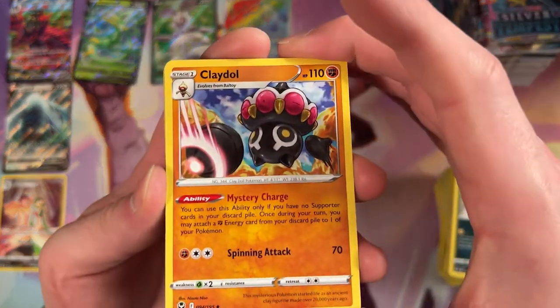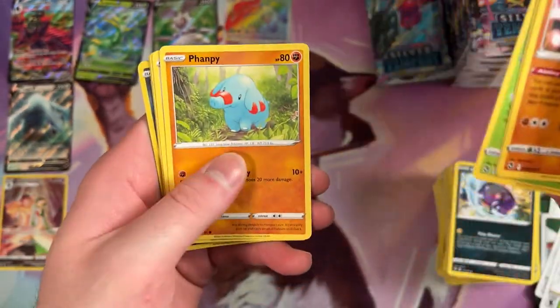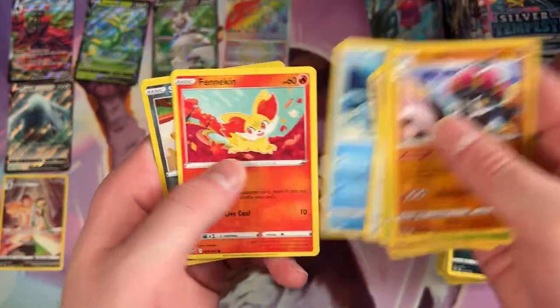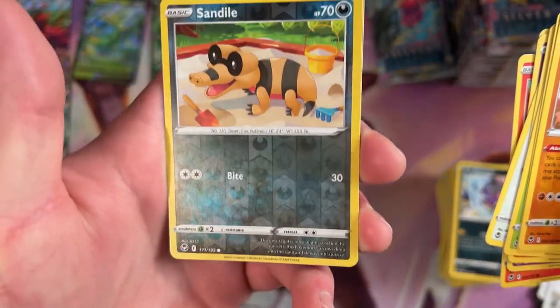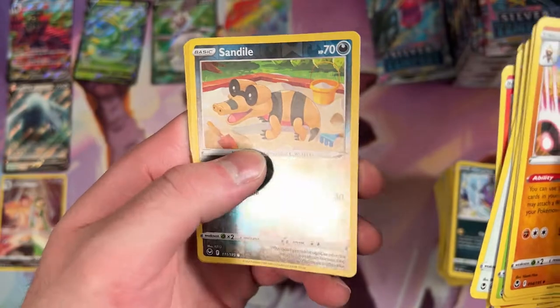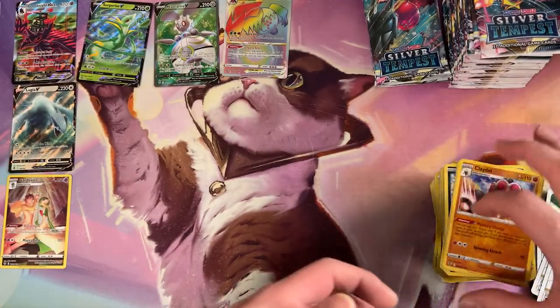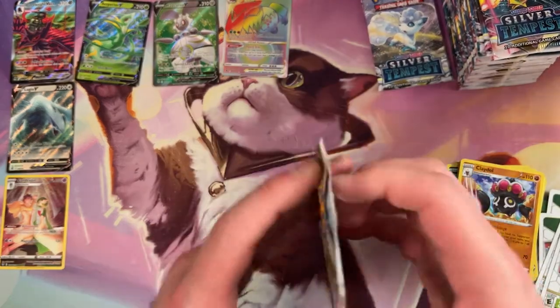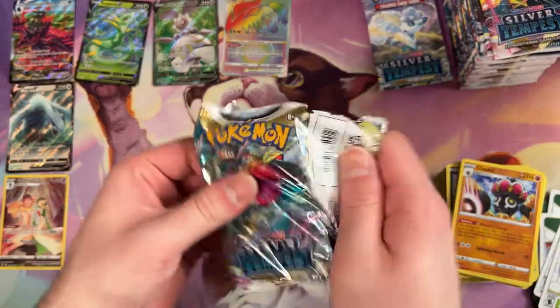Oh, there's our Baltoy evolution. Sunflora, Fanpea — all the big hitters. Alright, Reverse Holo Sand. Maybe it's just dark types that are really hard to tell are Reverse Holo. Still, it's awesome. And then a Rare Incineroar — the secret best character in Smash. I mean, not really, but I love them to pieces.